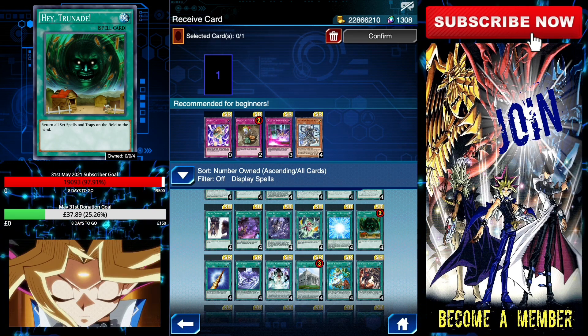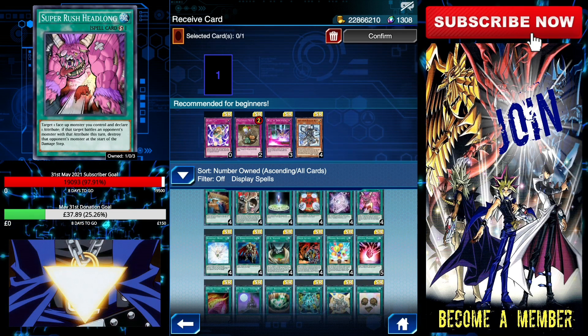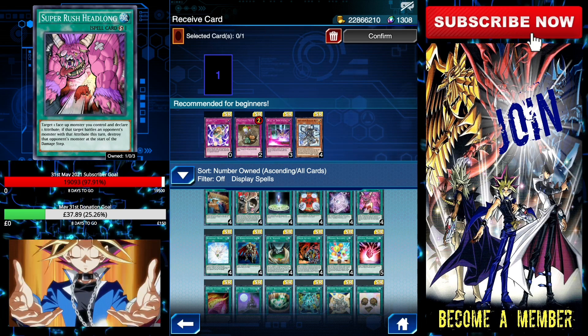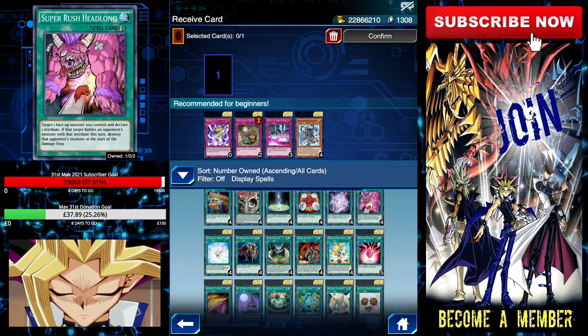Lastly, in terms of staple spells, Super Rush is another great tech — it destroys monsters with ease and can be used in any deck. All in all, I would most likely go for the SR traps first, as they seem more beneficial.